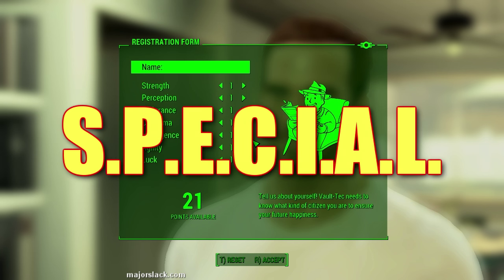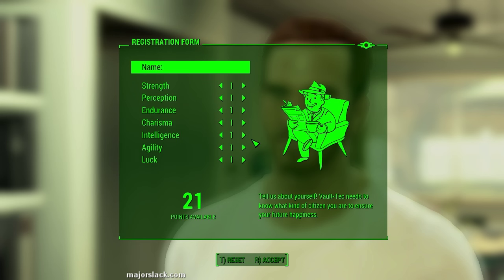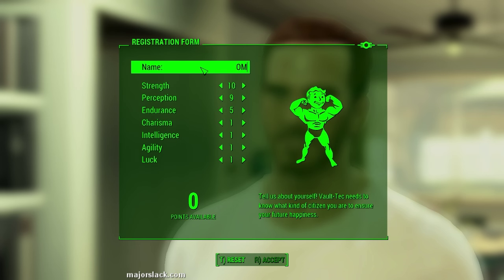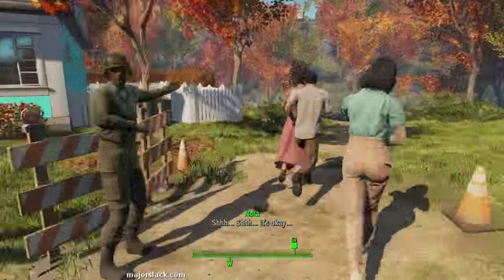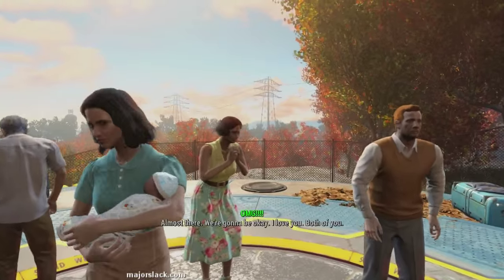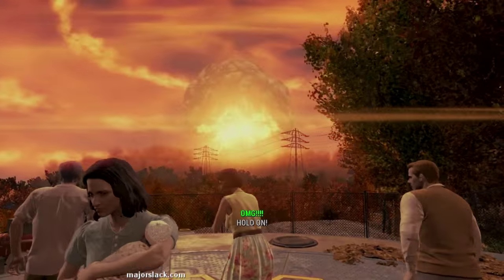So now you're thinking, what do I do? How do I spend these points? No time to think — you're going to die. A nuclear holocaust is coming. Just jam those points in any old place and run for the hills, Mom Barker. Run for the hills!